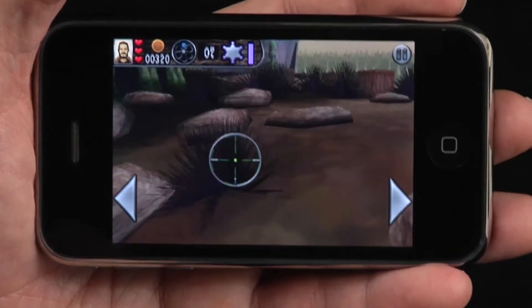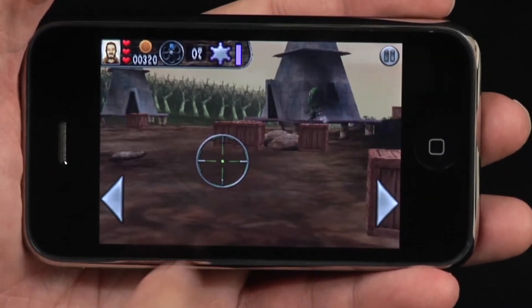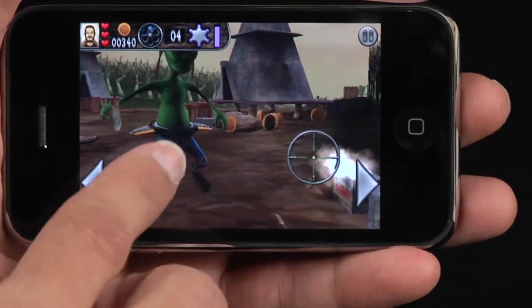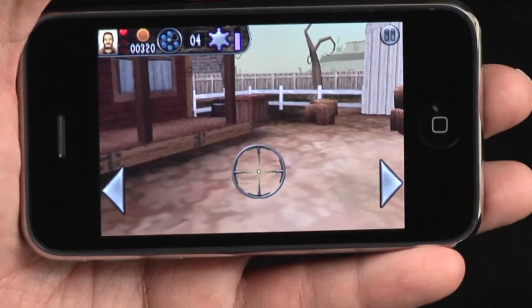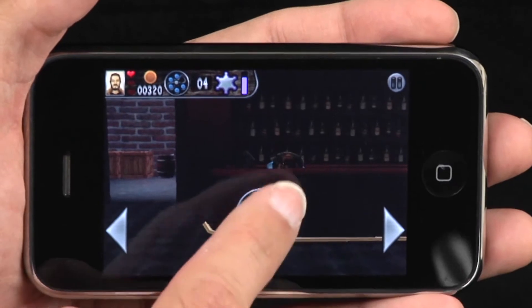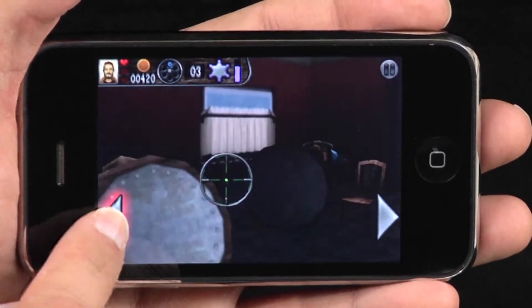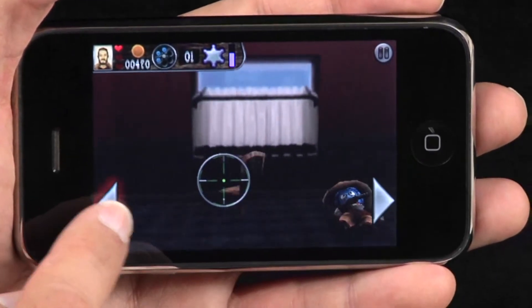Billy Frontier is another example of how sometimes a game that was considered mediocre on one platform can be great on another platform. Honestly, I never considered Billy Frontier to be one of our best Mac games, but it works so well as an iPhone game that I do consider it one of the best for that platform. The same thing happened with our other game, Enigmo. Pangea Software's forte was doing large action-adventure games that took us most of a year to develop, and Enigmo was just a little puzzle game, so I never thought much of it. But it ends up that Enigmo, like Billy Frontier, makes a great iPhone game because it's such a perfect match for the platform.